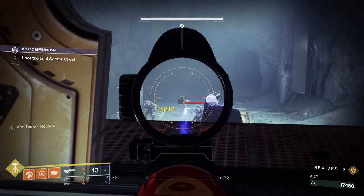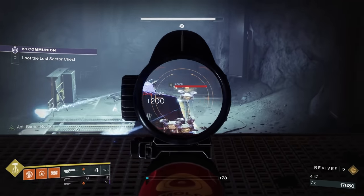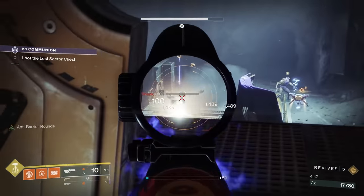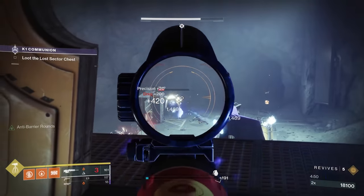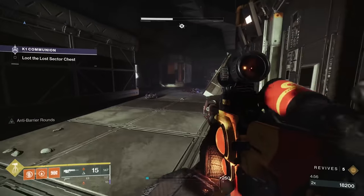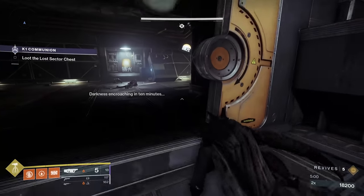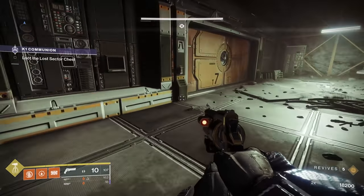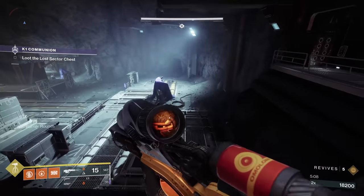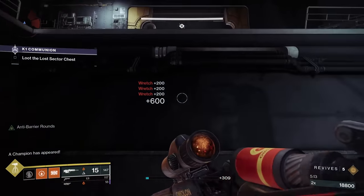Once you get out to the next area, you've got three Dregs, three Shanks, and an Overload Captain. When you kill the rest of the adds, the Overload will just mosey on back. So kill these guys first and let him get out there. If you have any heavy ammo back here, pick it up and bring it with you. You can always run back to the start — if you get generous heavy drops in one place but not another, go back and get it if you need to.